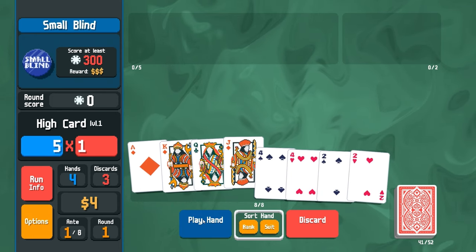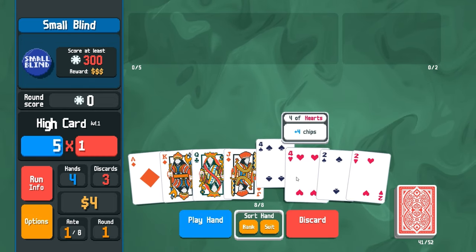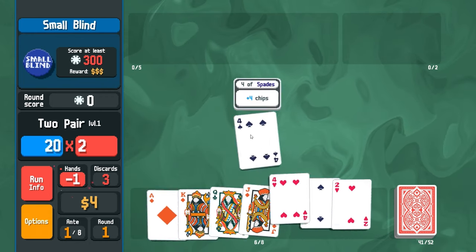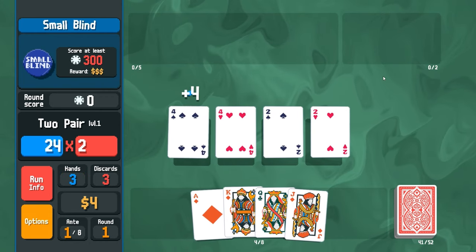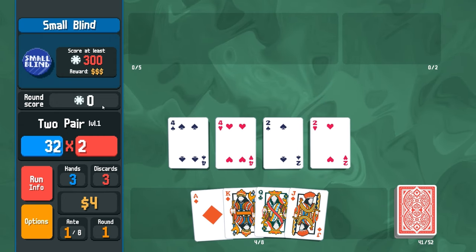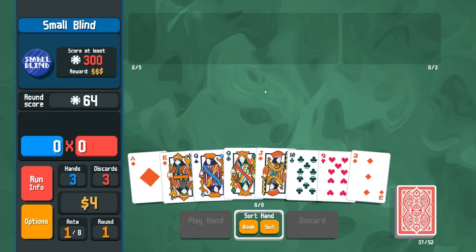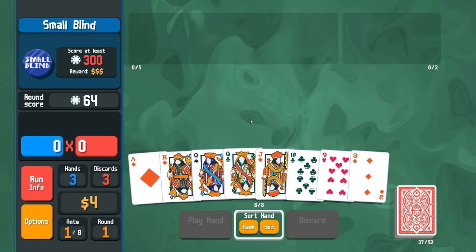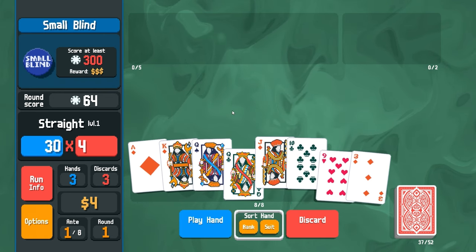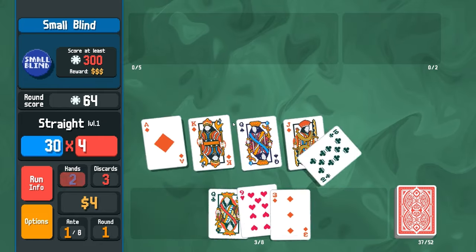Oh that's only high card - that's not enough. Let's go with the two pair, play that hand. It gives us chips depending on the numerical value and then a multiplier. Now I've got the straight which gives us 30 times four, so I'm gonna play that.